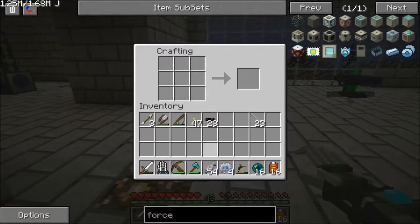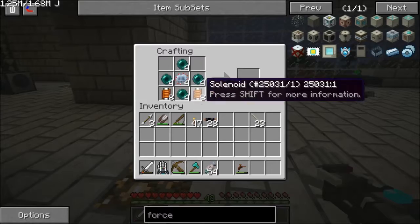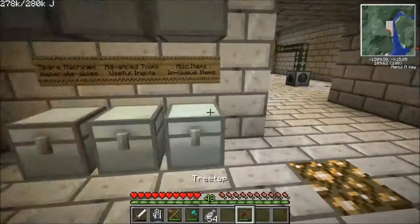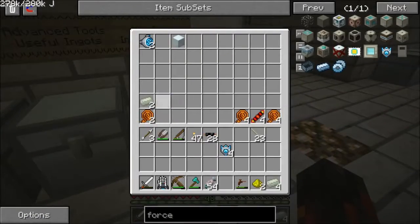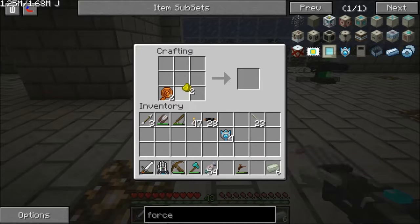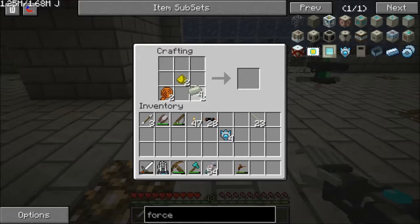Now let's put it all together — like that, then like this. Four force field emitters. Now we grab all this crap, put that here, put this here.